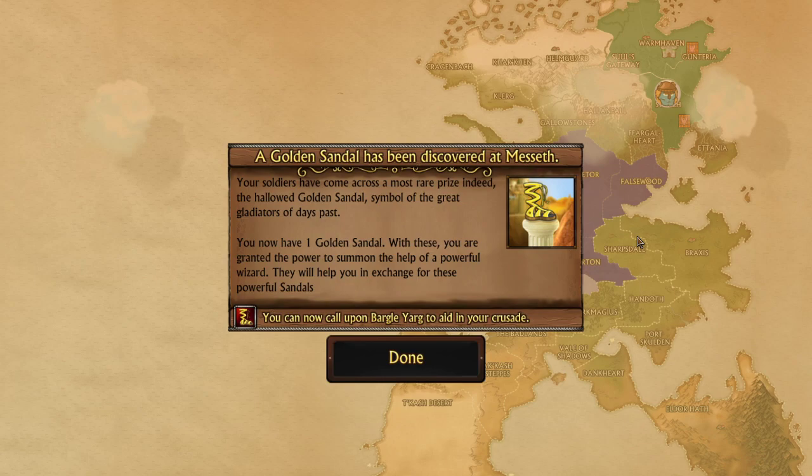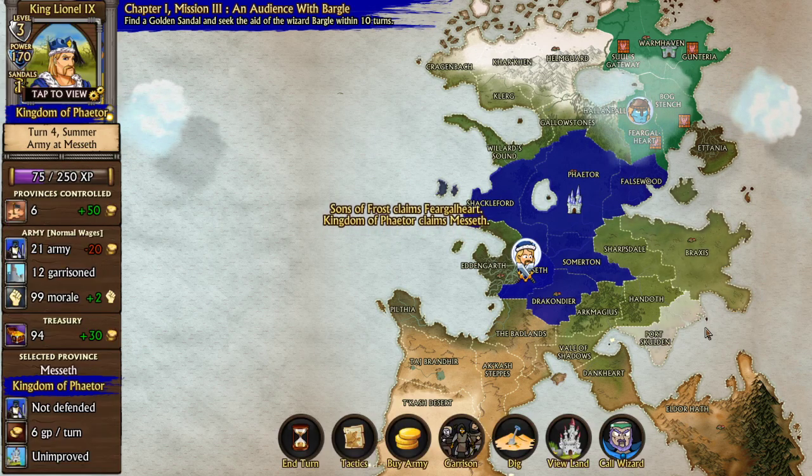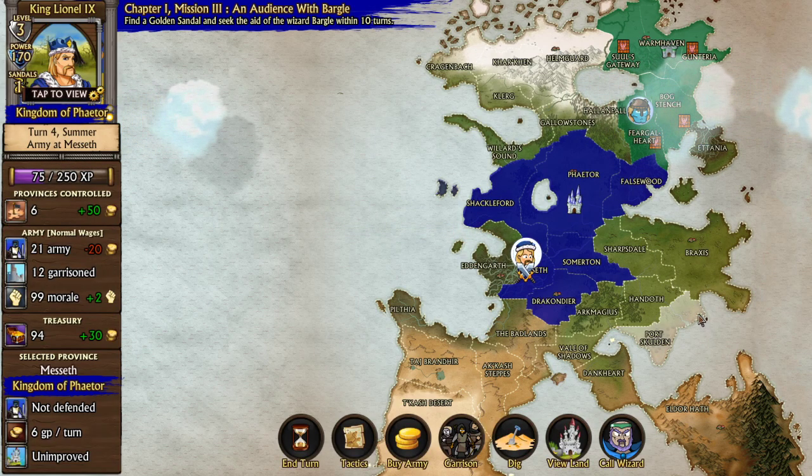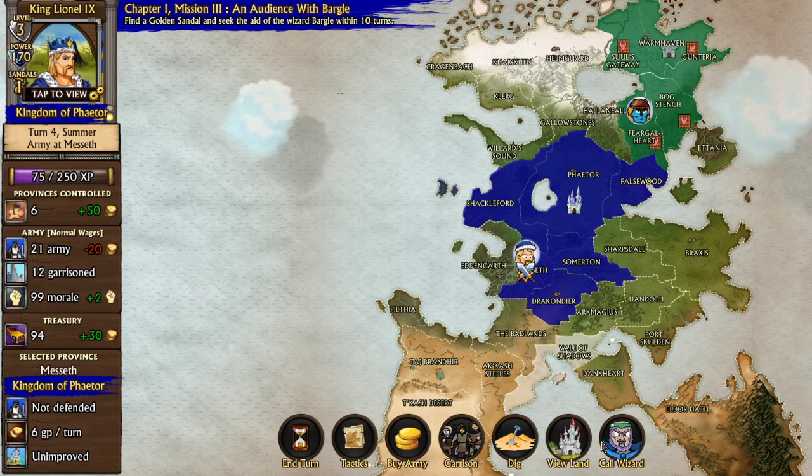With these artifacts, you are granted the power to summon the help of a powerful wizard. They'll help you in exchange for these powerful sandals. So now you can call upon Bargo Yag in the crusade, who is the wizard who will help you if you're good aligned. If you're neutral, you have a different wizard. If you're evil, you'll have a different wizard still. Notice up here, we now have one sandal and we have the option to call wizard — that button appears. So let's do it.